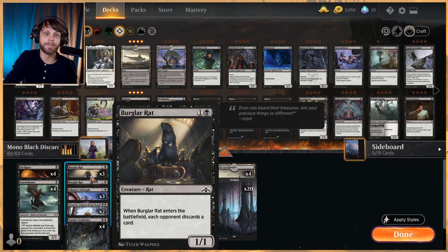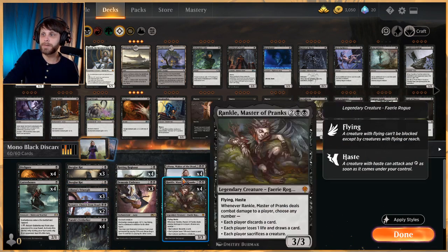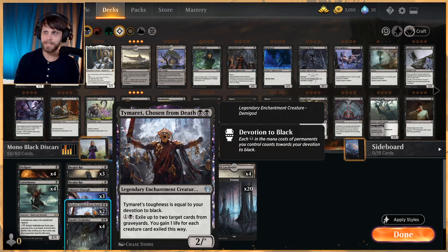When Burglar Rat enters the battlefield, each opponent discards a card — playing right into the deck's theme. Liliana's Triumph is a great card I've been very impressed with: two mana, each opponent sacrifices a creature, and if you control a Liliana planeswalker they also discard a card, making it a really nice two-for-one.